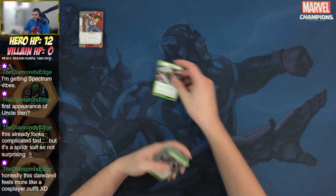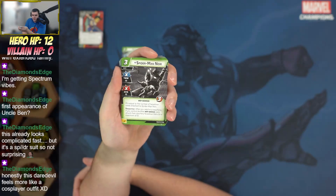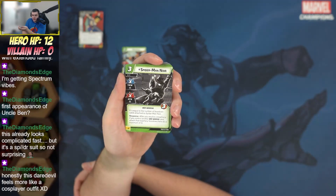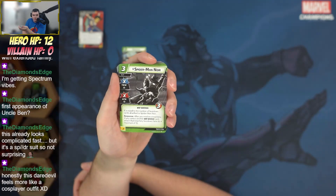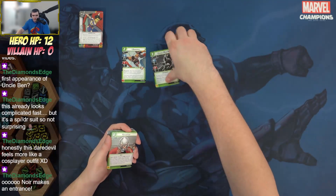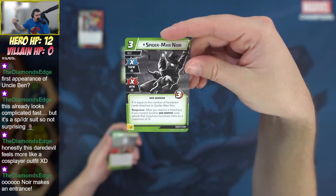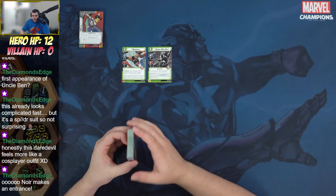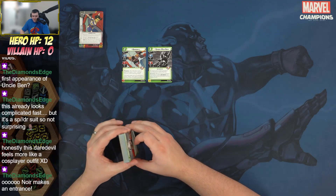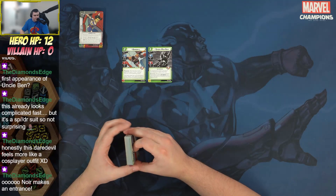Our next ally is Spider-Man Noir with a stat line of 1/1/3 where X equals the number of face-down cards attached to him. After you resolve a treachery, if you control another web warrior card, attach that treachery face down to Spider-Man Noir, to a maximum of three. Really cool, especially given the protection cards in this pack. The art looks amazing — I really hope we get a Noir hero someday.